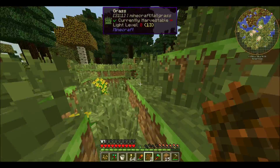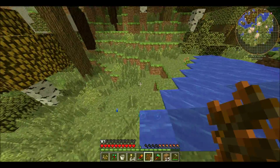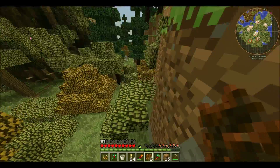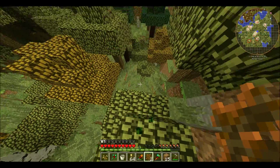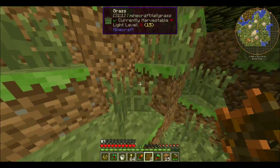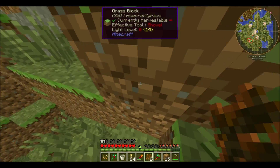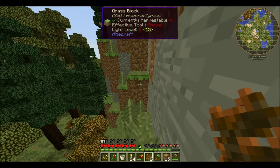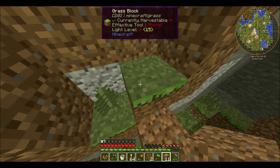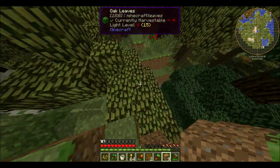Ooh, there's mossy cobblestone here - we need that for fixing our tools. I'm gonna bring home a bunch of them. I can't vein mine it. Oh, that's terrible! I'll have to configure it better. I think the way it's configured you can only vein mine ores. I like how some packs have it set really specifically - you can only vein this, this, and this - and then other packs are like, yeah, you can vein mine anything. If you can hit it with your hand, you can vein mine it. If it exists, you can vein mine it. You wanna vein mine your soul? Go for it.